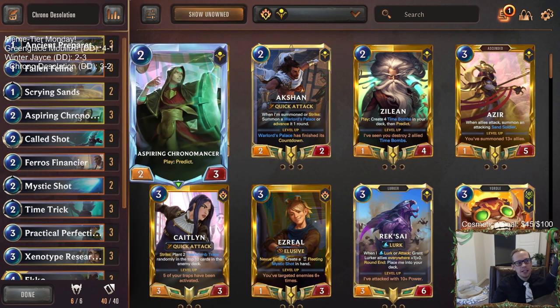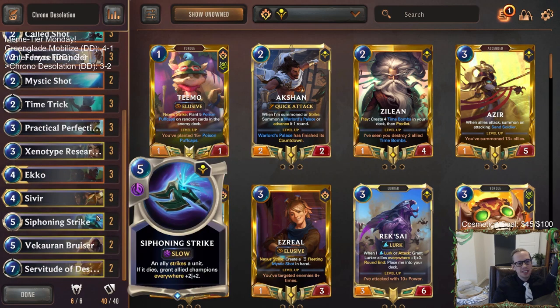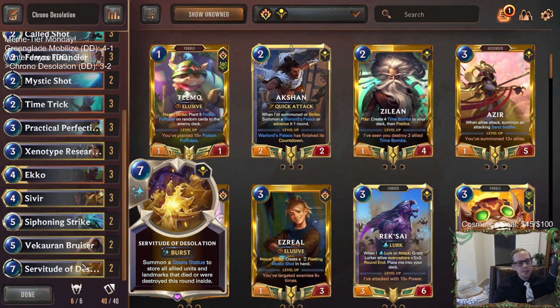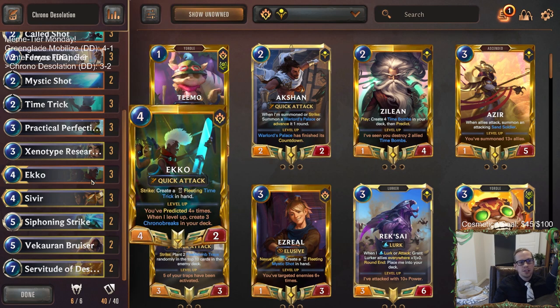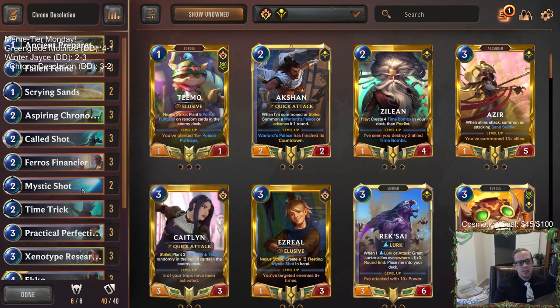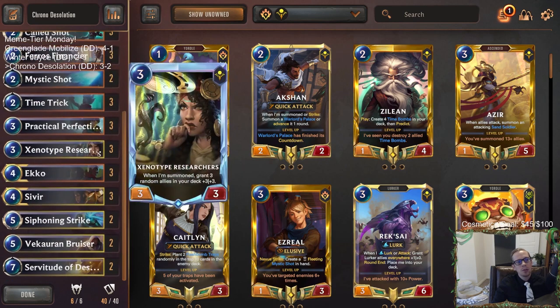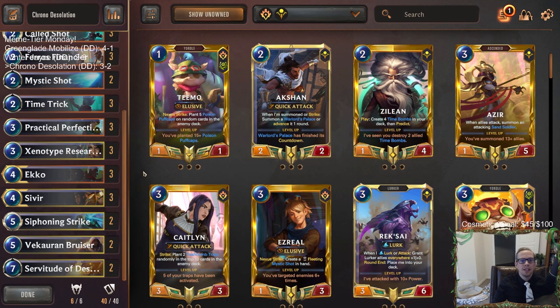That was pretty cool — Ferrous Financier getting Glorious Evolution. Glorious Evolution in this kind of deck actually looked pretty insane. We didn't get to do a cool Servitude of Desolation, unfortunately. It was supposed to be a Chrono Break Servitude deck, but we didn't really get to show off Servitude. We did show off Chrono Breaks for sure, and Echo and Sivir attacking a bunch with Chrono Breaks and Called Shot — so really we're a Parallel Convergence Chrono Break deck. For those watching later on YouTube, hit that like button, leave those comments and let me know what you think of the deck. Hopefully you're having a good Thanksgiving. Thank you so much for watching — I'll see you for the next video.